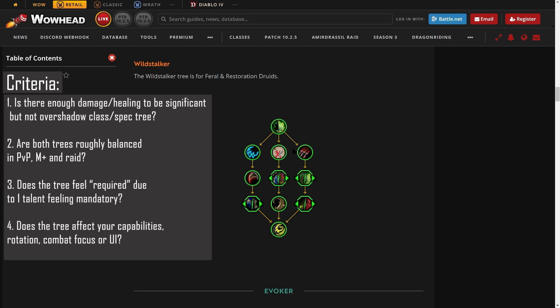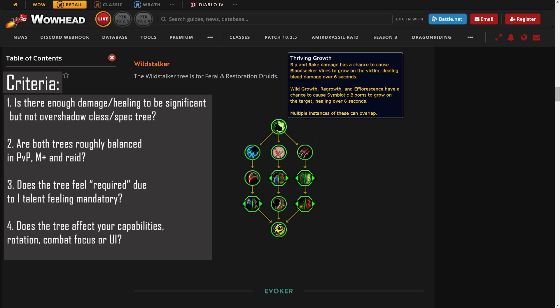For criteria two — are both trees roughly balanced in PvP, Mythic Plus, and Raid? Probably, but as I said in the Keeper of the Grove video, it's for the wrong reasons. They're both fairly balanced because they're both fairly bad. I think Keeper of the Grove will be better in PvP simply because Grove Guardians are very strong in PvP, but that's not the fault of these trees. Wild stalker would give maybe a five percent HPS buff from passively proccing some random healing you don't notice.